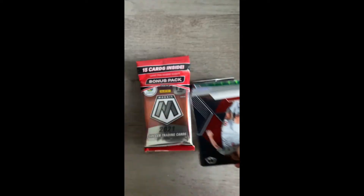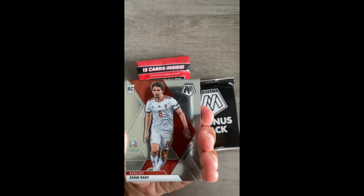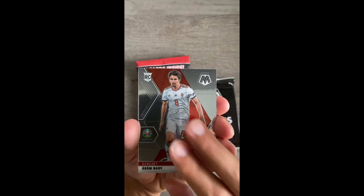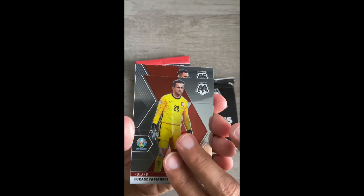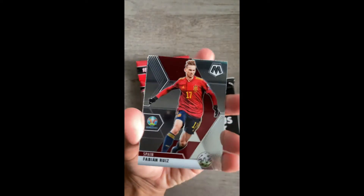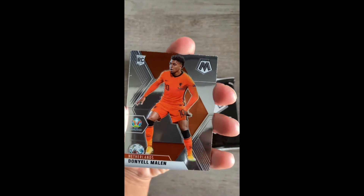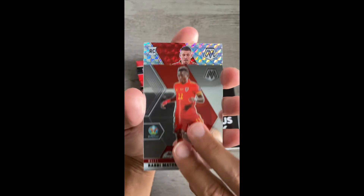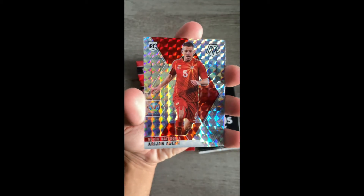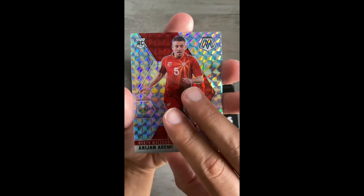Let me know what you guys think about this Mosaic soccer. We're starting off with a rookie right off the bat — Adam Nagi, Telemans, Fabianski, Lowbrin. Breezing through these here guys unless I see something crazy. We have a rookie Donyell Malin base, Matando, and we have a rookie prism — Arijan Ademi — Arijan Ademi Mosaic prism.